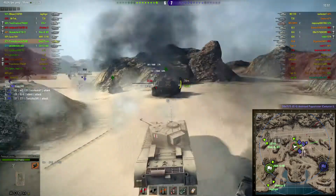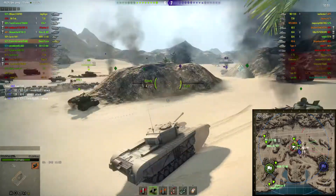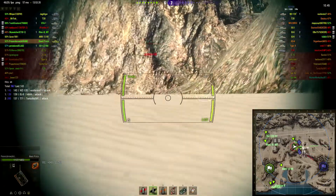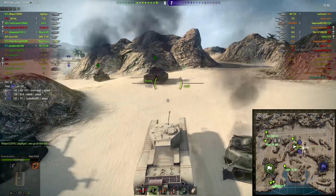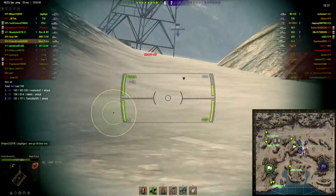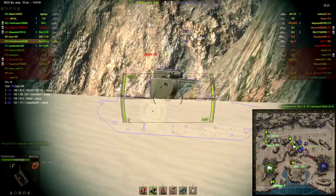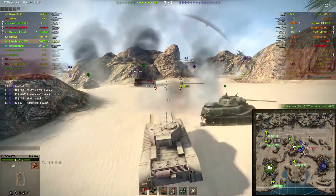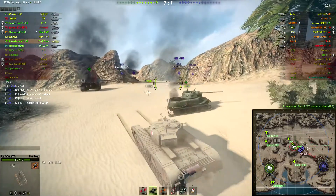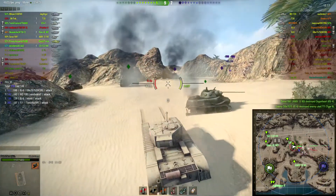IS-6 — and that shot went through. Premium rounds — I'm not sure how much penetration you actually get, but it's not that much better. I see the IS-6. Got through that, and then bounced several shots right there — not sure from what. Another bounce. Keep bouncing — just shoot my turret. And the AMX 1390 took that kill as well. Oh well.